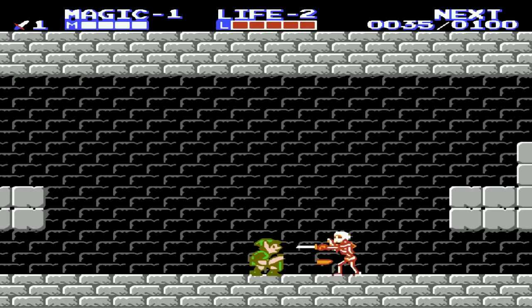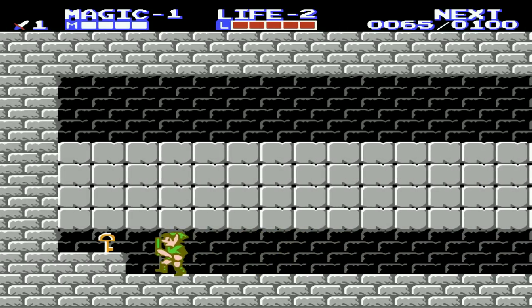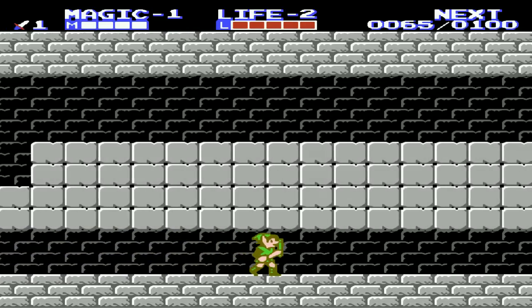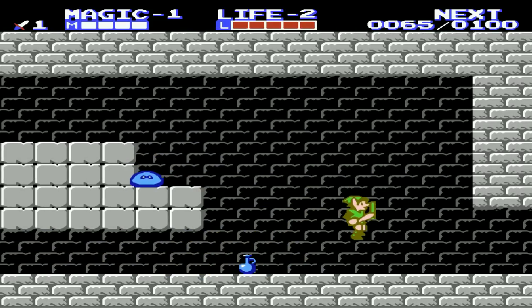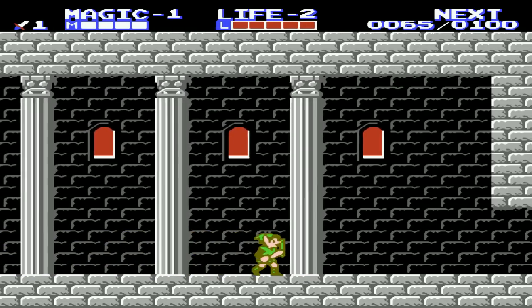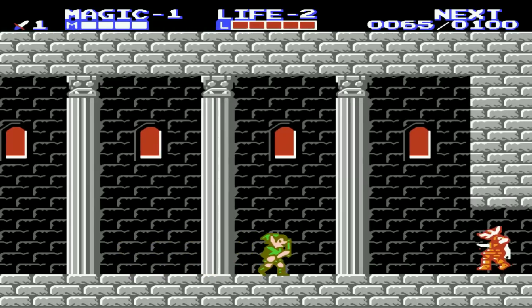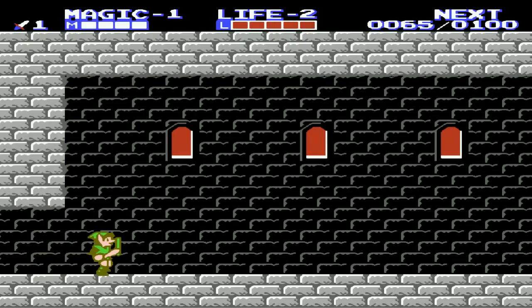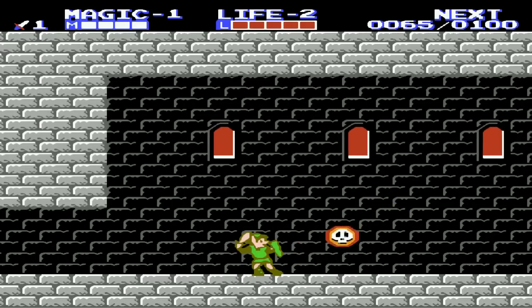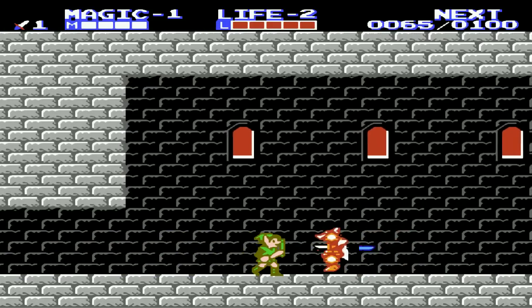Some skeleton enemies here. If you hit them low, you'll get the kill. This first palace is great for building up early experience. Each dungeon has a boss and also an item — you need both to actually clear the palace completely. That blue bottle was a magic refill, but we didn't need it since we're still full on magic. The skull enemies have a lot of health, so I'm just gonna skip them — if they hit you, they take your magic too, which is really annoying.